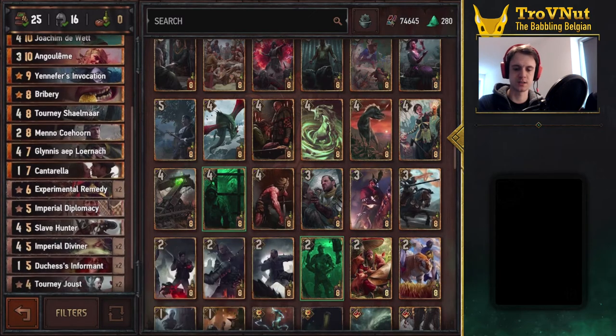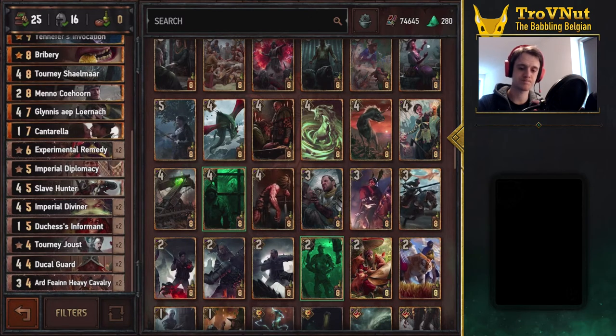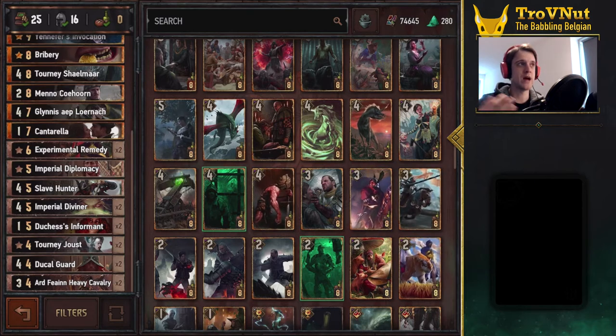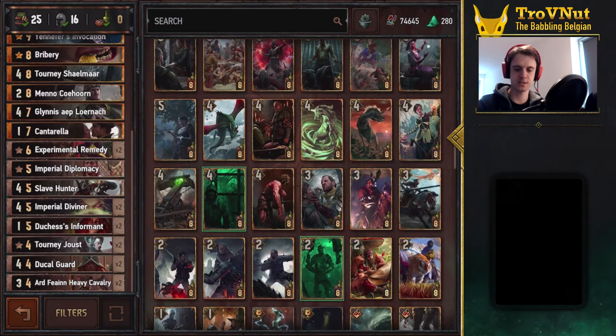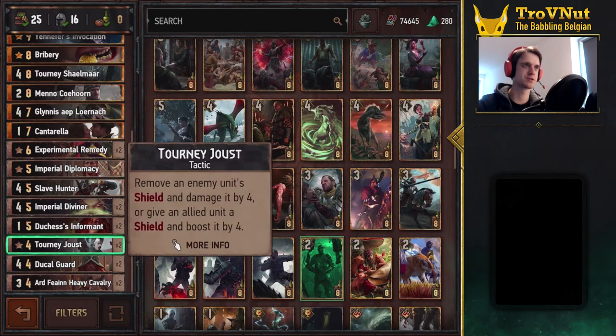Other than that, we have the basic Assimilate Bronze cards: Experimental Remedy to pull those Duchess Informants from your opponent's graveyard, Imperial Diplomacy to create a random Bronze card from your opponent's deck, then Slave Hunter, Imperial Diviner — that's basically it for the Assimilate units. And then of course two Turnage outs to have some removal ready.